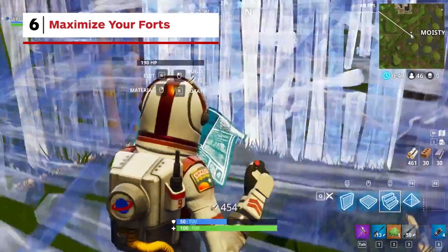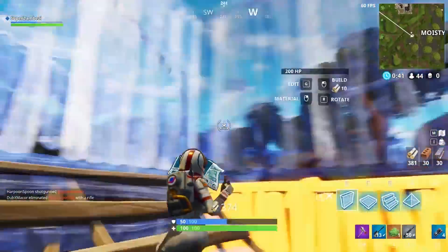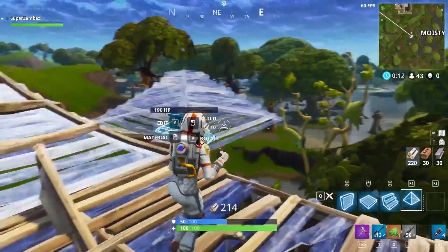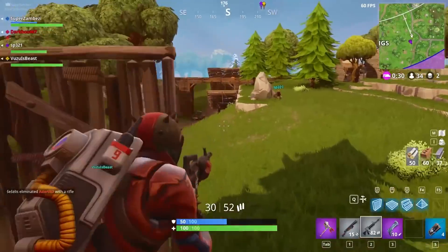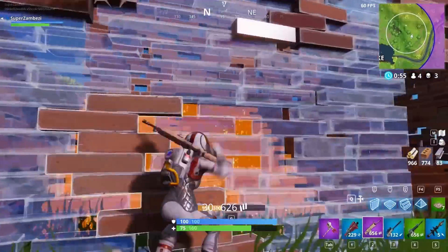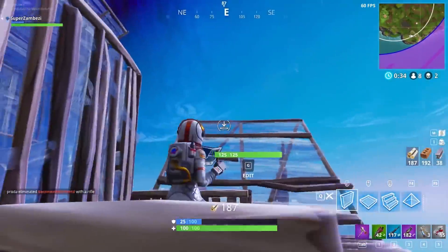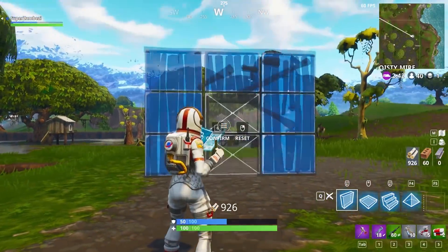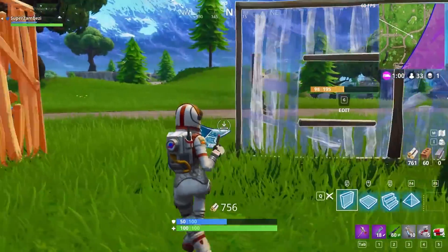A basic fort is usually made by constructing four walls around yourself, building a ramp up to the second floor, and then repeating this process. Widening your fort will keep yourself better hidden inside. At the top of your base, place nine roof structures around the opening to better shield you from incoming snipers and grenades. Make sure to stay unpredictable — make irregular walls and randomly placed ramps to keep intruders confused. Edit a structure before you place it to make a preset structure, and use it to create arched walls for a support system or rows of windows for better vantage points.